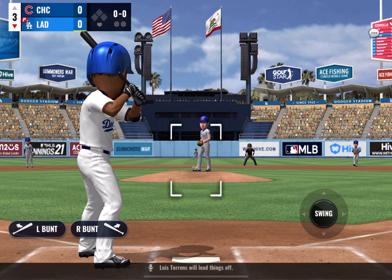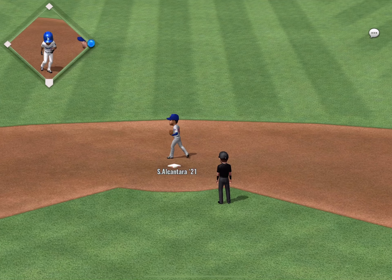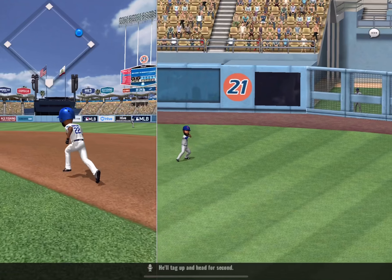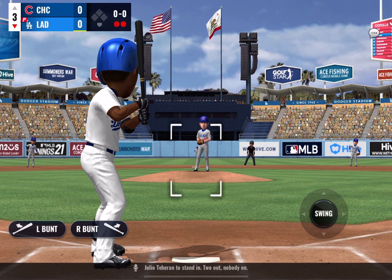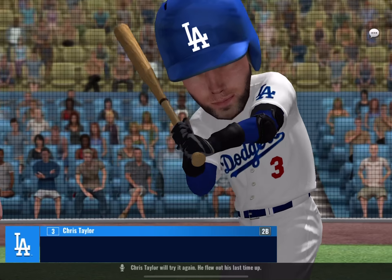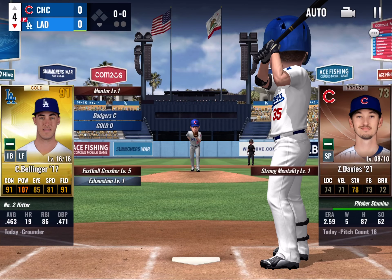Luis Torrens will lead things off. Here's a pitch swung on and missed — 0 and 1. Solid hit on the ground to first. Here comes Mike Trout with a runner at first. Fly ball to right field — he'll tag up and head for second. Julio Teran to stand in, two out, nobody on. There's a pitch, hit solid onto the turf, and that'll be a base hit for Teran. Chris Taylor will try it again — he flew out his last time up. It goes straight into center field and he'll get there plenty of time to put this one away. That will end the inning.